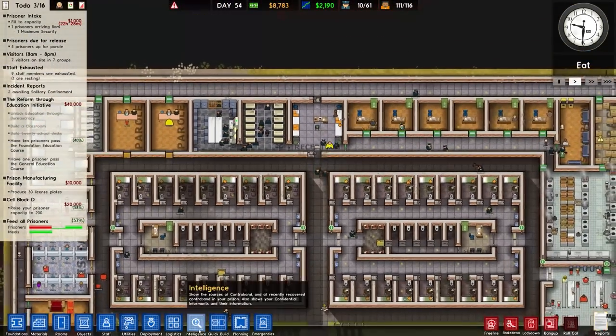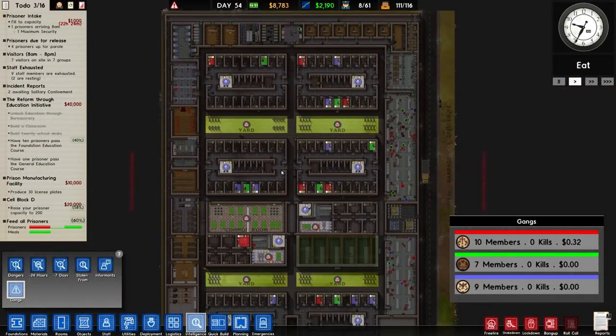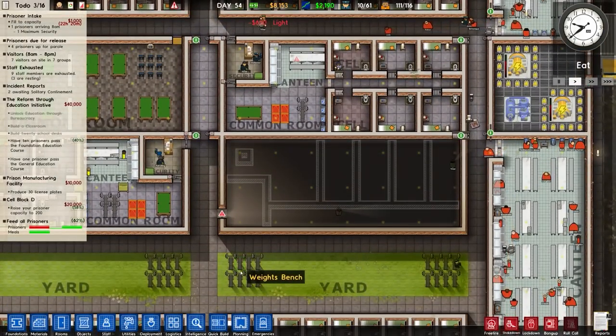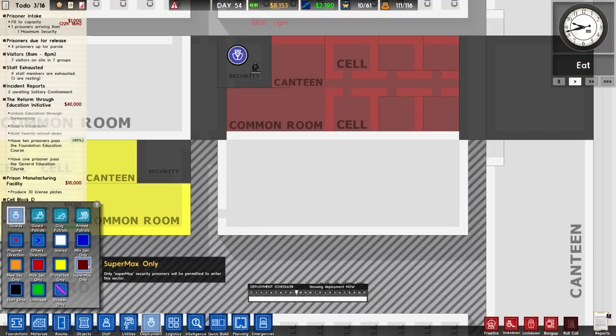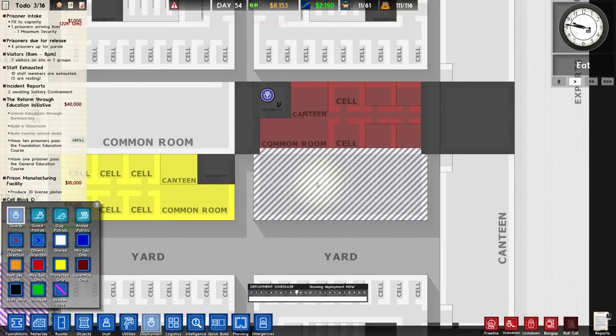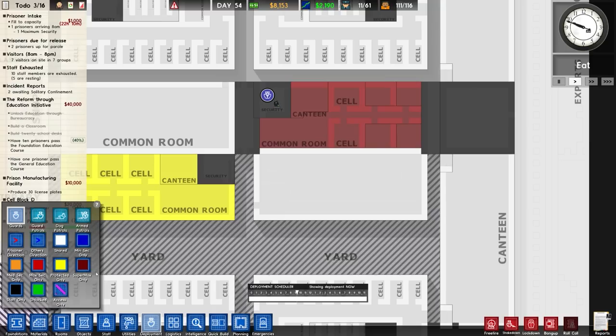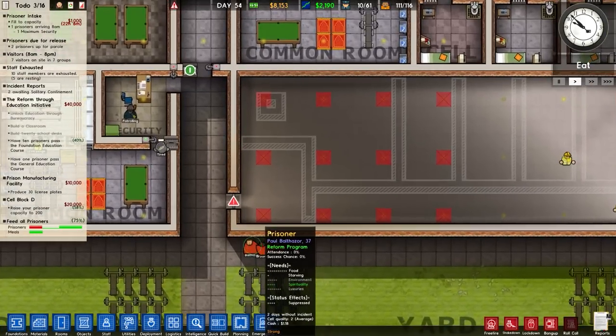We have obviously people coming in — there are gang members. There are green gang members, 10 red, 7 green, 9 blue in total. Over to deployment: technically this is going to be death row, but you can't actually set it to anything like that. So I guess staff only for the time being is what we're going to have to manage.